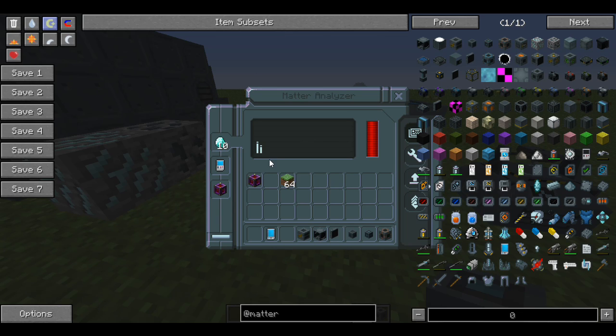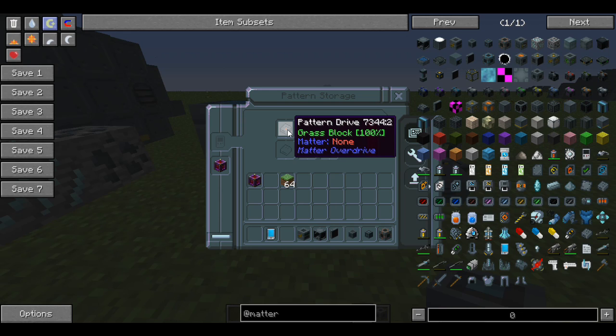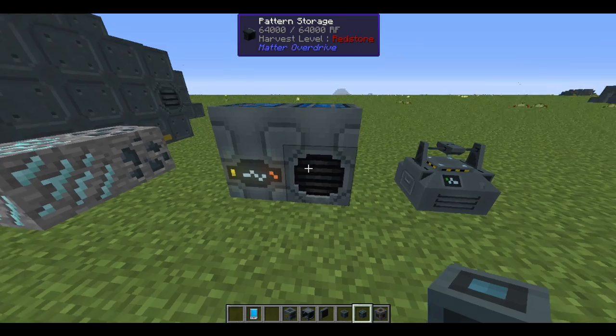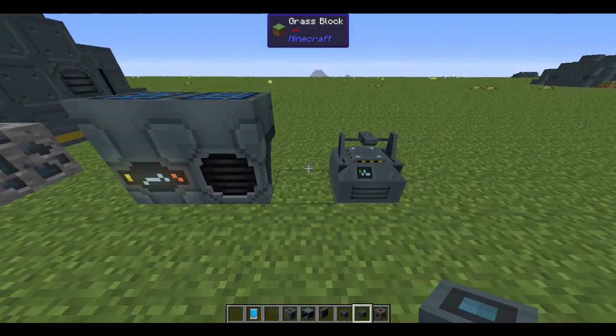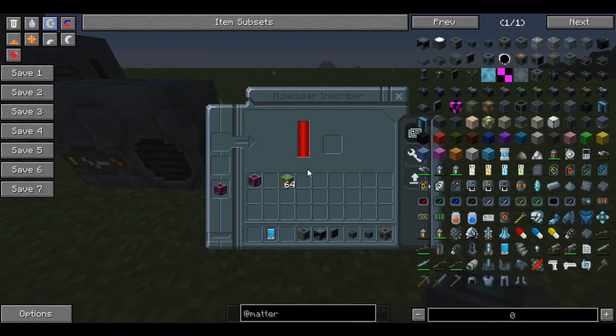Once analysis is complete you'll see the pattern reflected in the pattern drive. For example, grass block at 100% — hovering over it and holding shift shows it has a matter value of one kilomass. The kilomass value determines how much matter you'll need to replicate that item later.